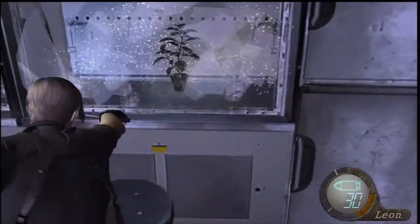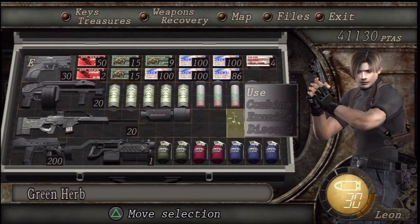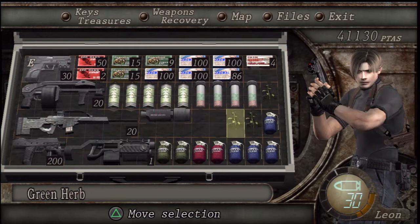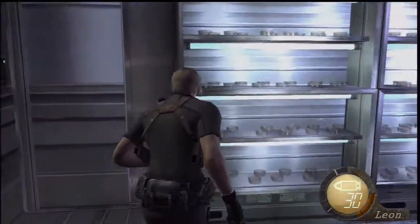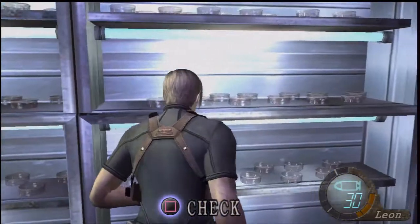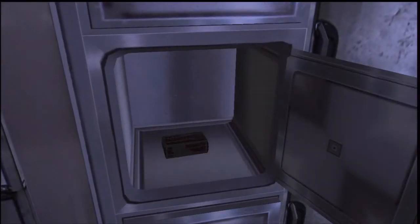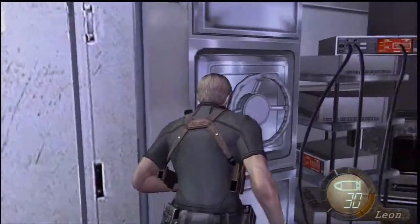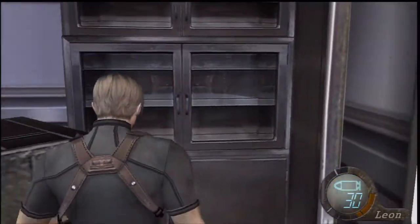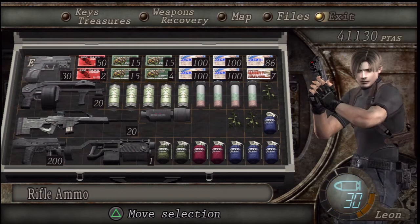There's a lot of ammo for everything except the rifle and the mine thrower. Another green herb — we have a ton of health items now. I'm actually not going to use anything right now; I should be able to live through one attack from anything. They kept some rifle ammo in there — alright, now we even have some rifle ammo again. And it's a lot of shotgun ammo — look at all this: 100, 100, 100, 100, 86.